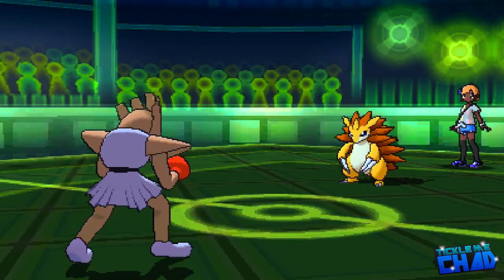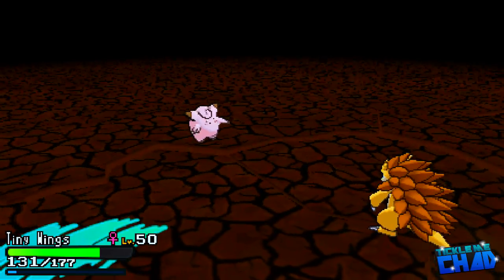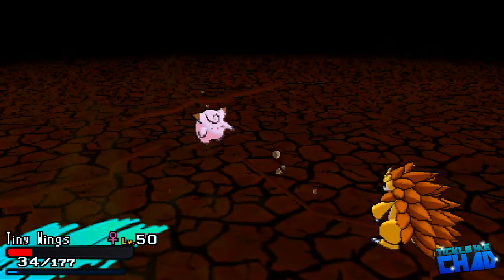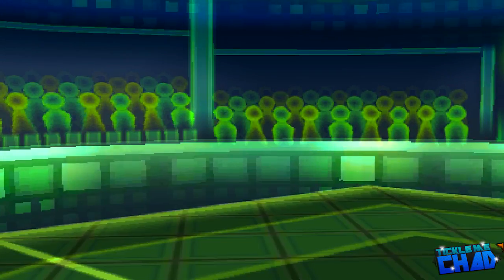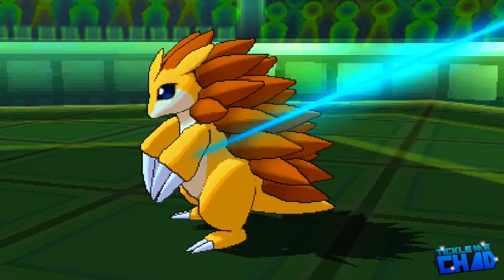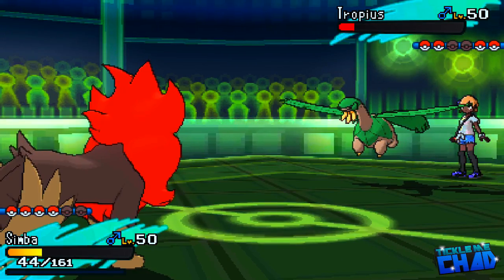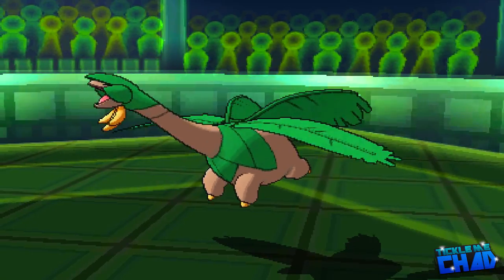I swap out to Clefairy — at this point I was kind of trying to sack it off, since two Earthquakes would kill me anyway. I go for Moonblast but Sandslash outspeeds and kills off Clefairy, which is a bit unfortunate but Clefairy had done its job. Now that my opponent's rocks are gone, I can bring in Pyroar safely. I just throw around Specs Hyper Voices since it hits all of my opponent's team neutrally. My opponent swaps into Tropius, which doesn't take the Hyper Voice well at all — Pyroar outspeeds and I fire off another one, taking down Tropius.